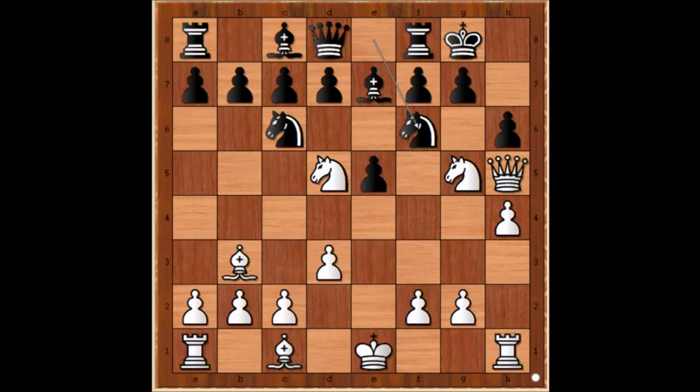Mieses came up with an out-of-this-world move. He found the best square for his queen and placed it on g6. Unbelievable. And what did black do? Black simply resigned — he simply couldn't resist this unbelievable queen sacrifice. An absolutely shocking move.